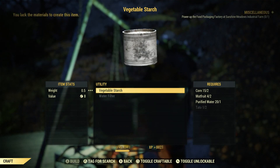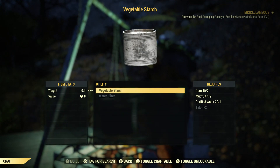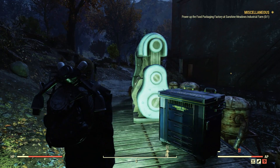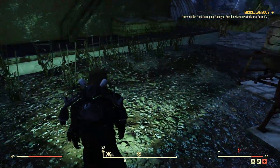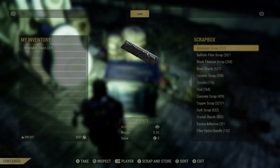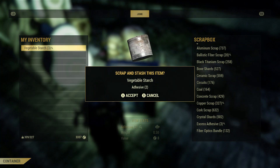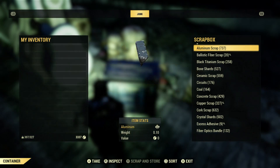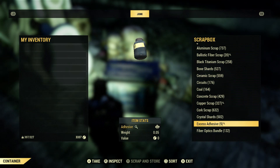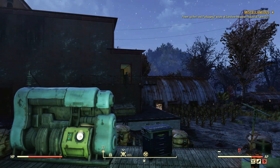Once you've done that, you come over to the scrap box real quick and just scrap it — and it becomes adhesive. There you go. So you don't have to run around looking for duct tape or glue bottles; you will have all the excessive adhesive that you need, pending that you spend enough time and have enough resources multiplied here.